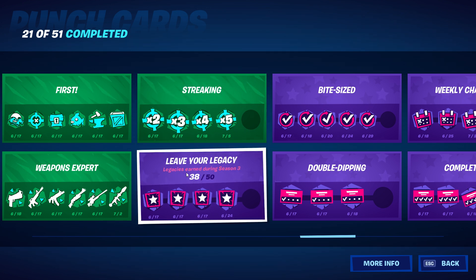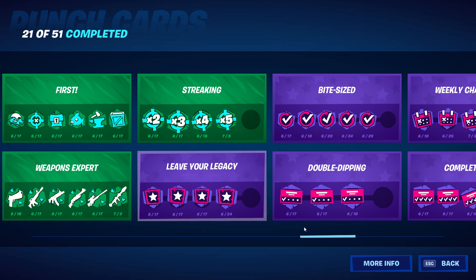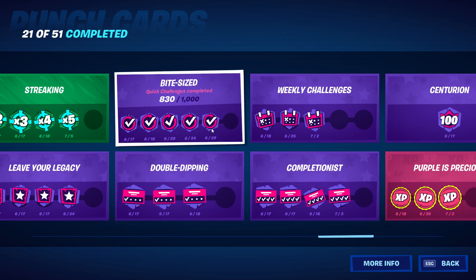Leave your legacy — legacies earned — I have 38 of 50 so I just need 12 more to finish that. Fight size — quick challenges — I'm at 830 of 1,000 to max that out. Each quick challenge gives you 1,400 XP. Even after you hit 1,000 you'll still want to do quick challenges because doing all five per match gives you 7,000 XP per match on top of everything else.